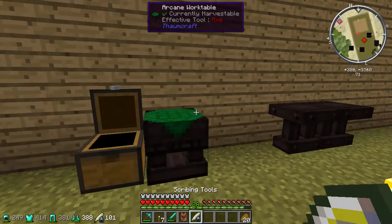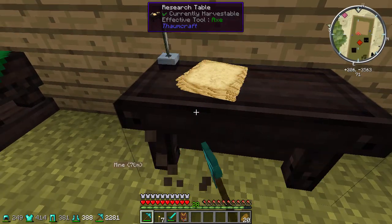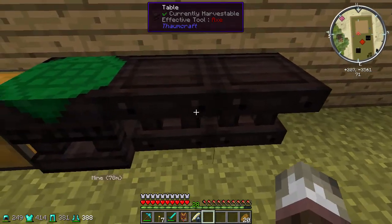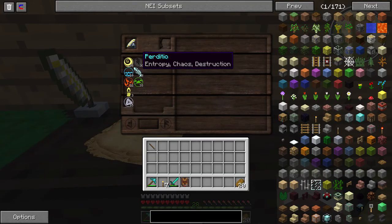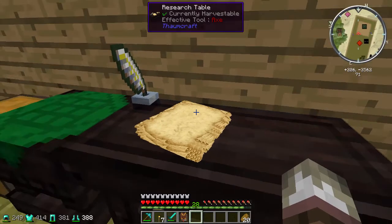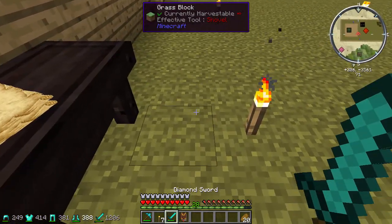Alright so now that we have our table - click - and here it is! I'll go ahead and break it and move it down one. You can actually put it in any corner you want but I like it right here. So yeah, as I scanned things earlier I got 18 air, some perdito, potentia, fire, terra which is earth, light, and ordo. What I can do with these - if I have paper, I'm actually gonna have to start harvesting some sugarcane so I can make a sugarcane farm.